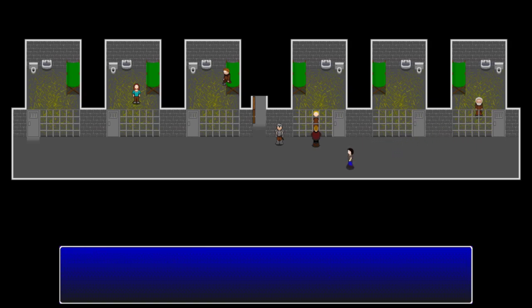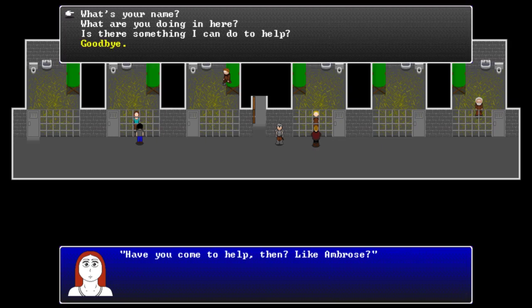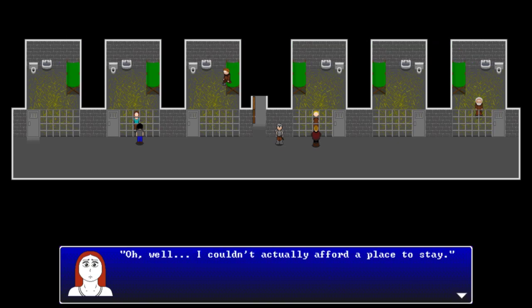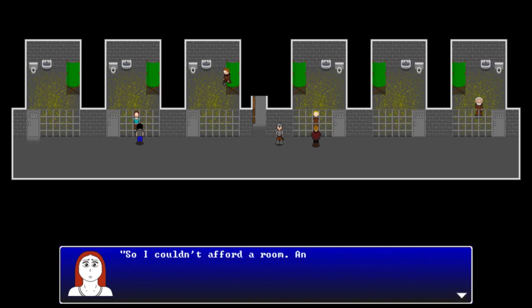The player also speaks with Lira, a prisoner with dark red hair and sad eyes. She couldn't afford a place to stay and didn't know that sleeping in alleyways was a crime. She's only in for a few days and notes the food is at least better now that Ambrose is coming to help. She maintains a positive outlook, saying 'could be worse, right?'